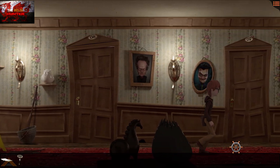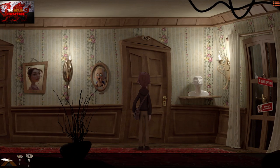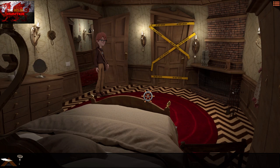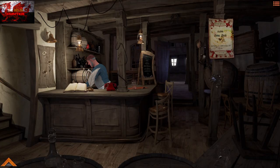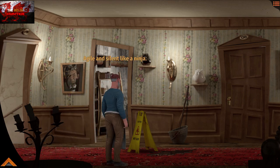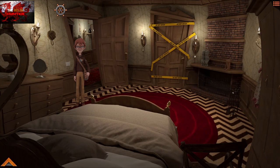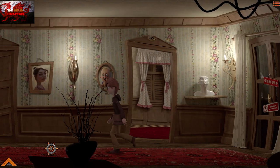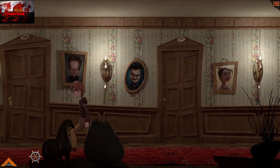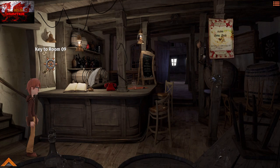Use our room 10 key to go into our locked room. Interact with the rope by pressing the A button — the innkeeper can't get through because of the bucket barrier. We can now head all the way downstairs. This time the innkeeper is not going to be there, which is handy. Grab the key to room 09 off the wall, go past the stain, and room 09 is the one in the middle. Pop the key in.